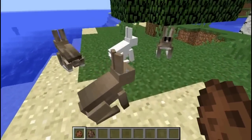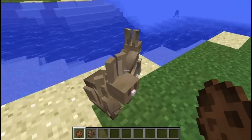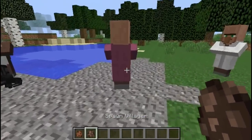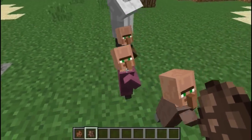If you right-click with a spawn egg on a rabbit you're going to get the same baby type as the parent. However, if you do the same but with a villager egg, then you're always going to get random babies.